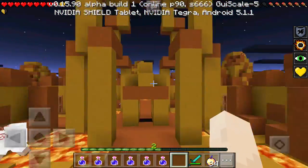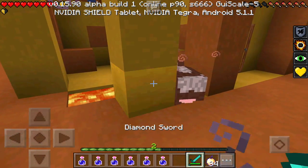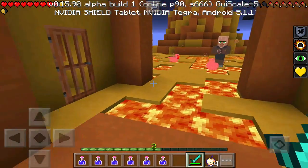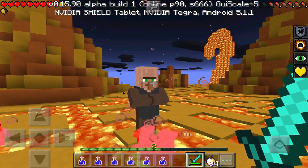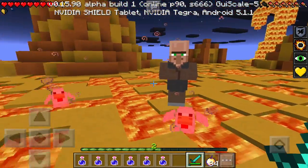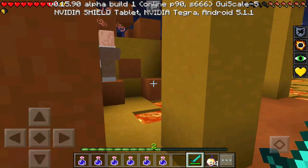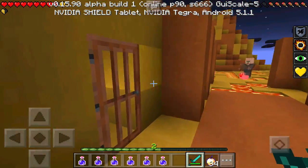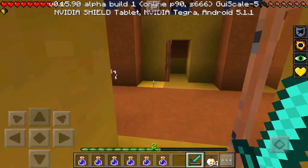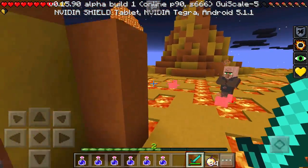Here we are — I believe this is the sun dimension. Oh my goodness, this actually looks pretty awesome. Look at the lava, it's standing on its own. I don't know how they did that — I'm pretty sure they used some type of world editor, but that is really awesome. We have a villager over here named 'Habitante Solar,' so I believe he inhabits this sun dimension, which is really cool. We also have other villagers, so this is like a sun village. These structures have no room whatsoever — just doors and a very small walkway with nothing inside.